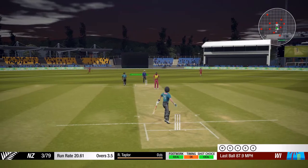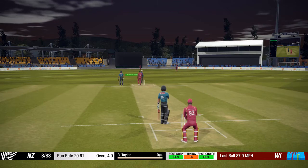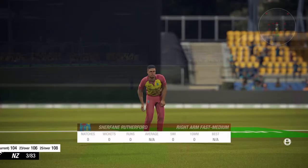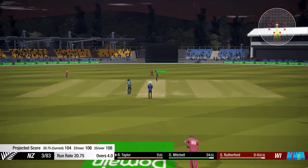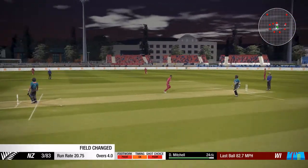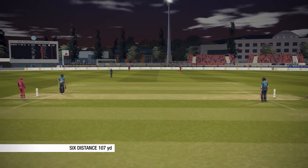That's racing to the fence. The right arm medium bowler is coming on to bowl from the Marnica end. What a way to get off the mark — first ball and he gets six.